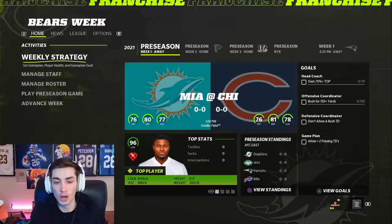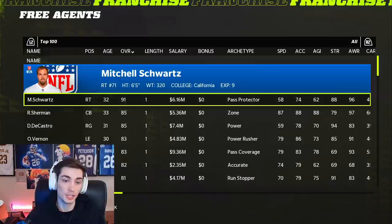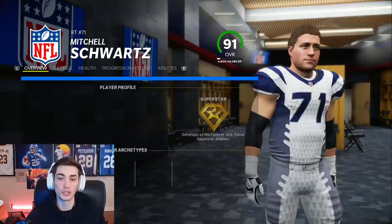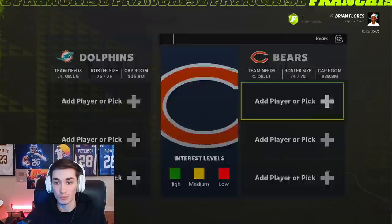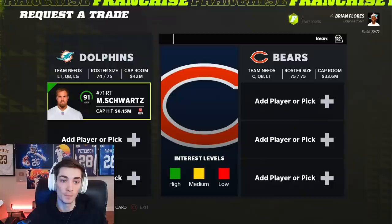There are a couple of ways. The first way is actually just understanding how the trade system works and utilizing different players. You can always sign guys — like if there's a player in free agency that might have a lot of value. In this case, Mitchell Schwartz, a superstar tackle unsigned after the Chiefs cut him due to injury concerns. They cut Mitchell Schwartz, and now we can use him and trade him — he has quite a lot of value. You can also see the team needs on the right side: the Bears need a center, quarterback, left tackle, right tackle, and strong safety.